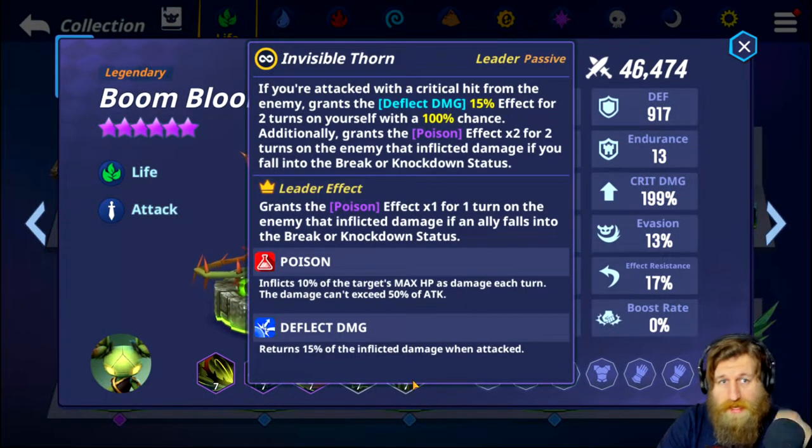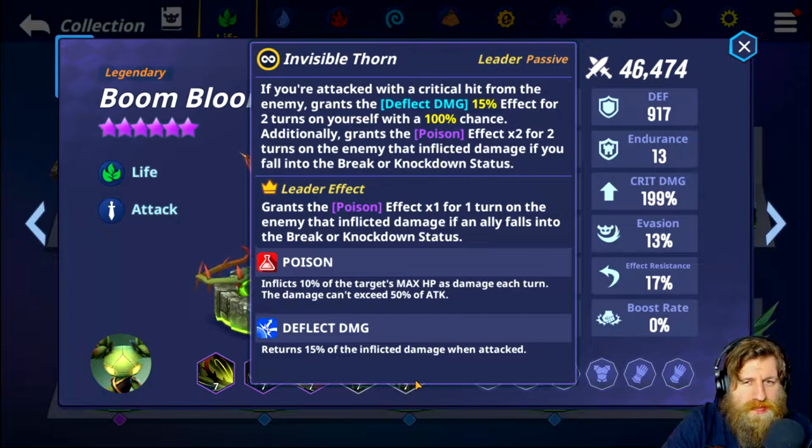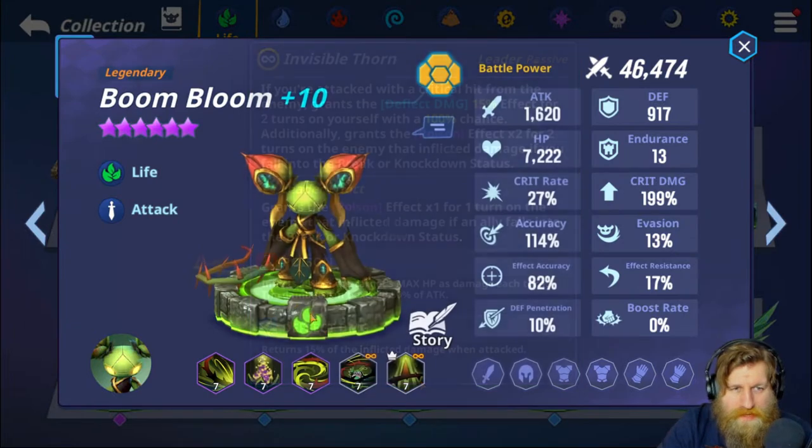Next we have Boom Bloom. His main changes are going to be with invisible thorn. If you're attacked with a critical hit from the enemy, it grants the deflect damage 15% effect for two turns on yourself with 100% chance. Additionally, it grants the poison effect times two for two turns on the enemy that inflicted damage if you fall into the break or knockdown status. The leader effect grants the poison effect times one for one turn on the enemy that inflicted damage if an ally falls into the break or knockdown status - so that's changed from if they killed you to if they break or knock down.